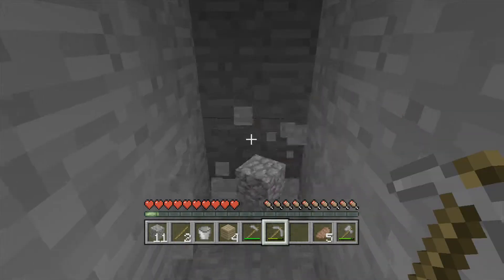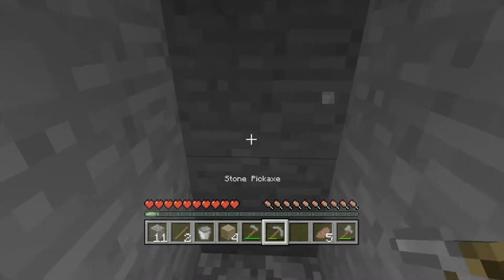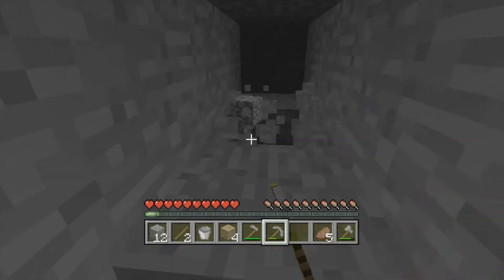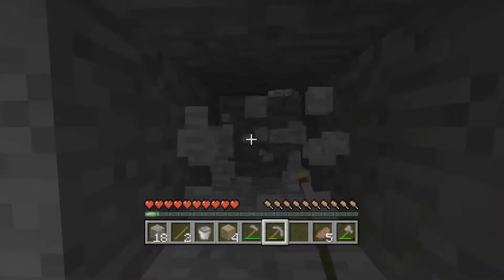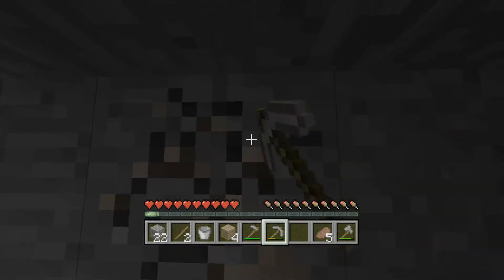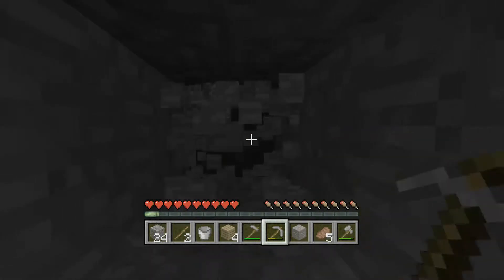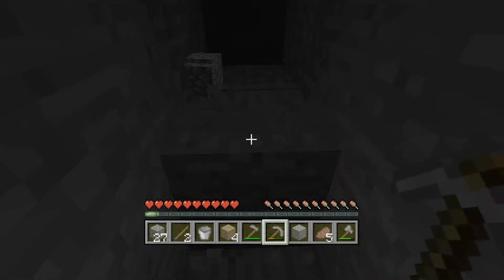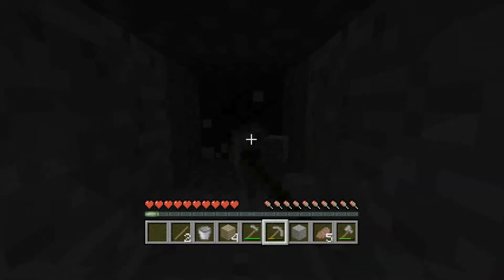Now we can get more cobblestone from here as well. This is the last block — yep, this is the last block. Search through here — it's gonna take us... oh, never mind, we just got one! That was really lucky. It actually was really lucky. Now we can get a lot more cobblestone and very fast.